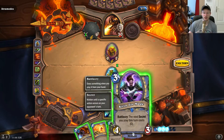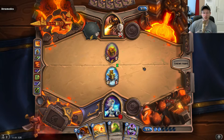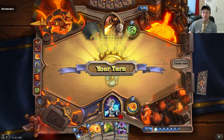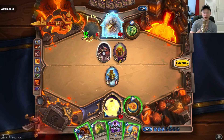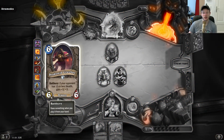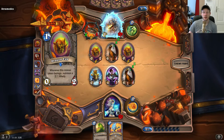I would like to play Kirin Tor Mage plus Mirror Entity to gain board control, but then his weapon becomes too strong and he will kill me, so I would like to avoid that. Now I can freeze him and play Kirin Tor Mage plus Mirror Entity. Fireball is really good to deal with the Draconid pressure — hopefully he plays again, but still, it's a good minion that plays well with Kirin Tor Mage.